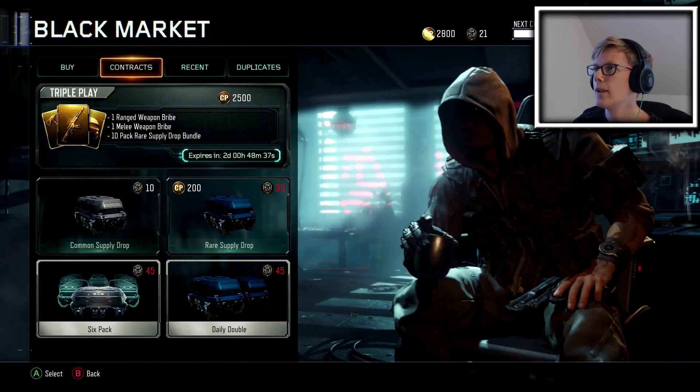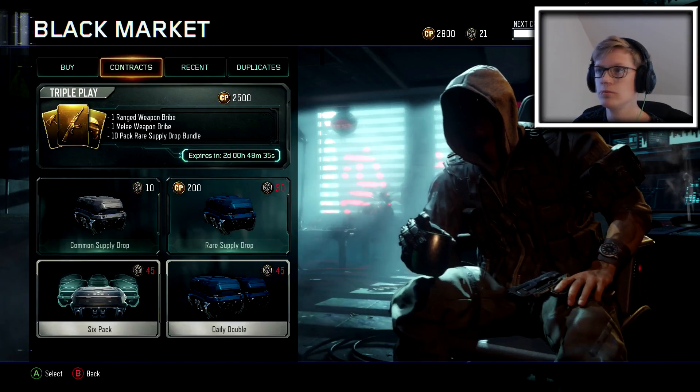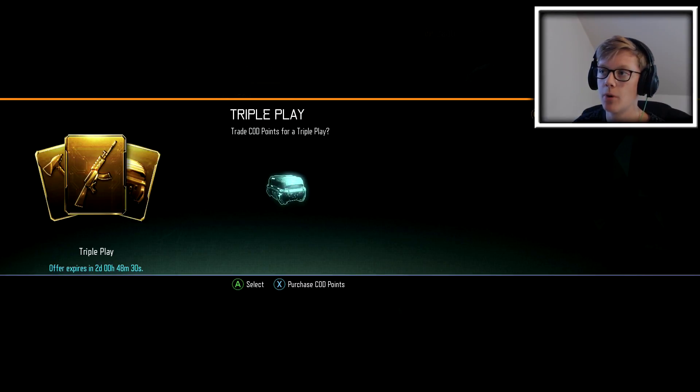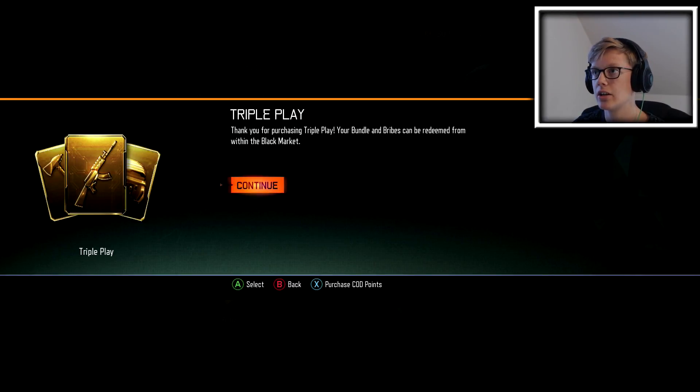And of course those 10 spec rare supply jars — that's also cool. You know what? We have to buy this. Spent 2500 CoD points and we have it. Let's continue.